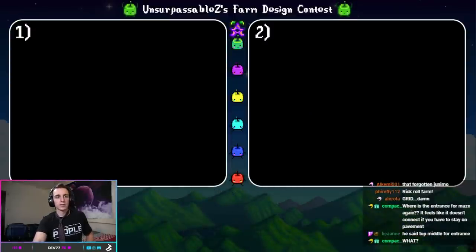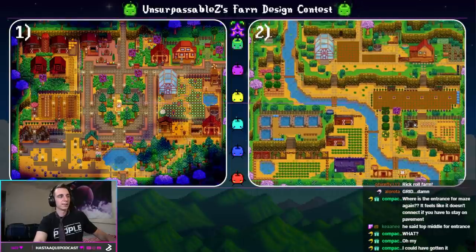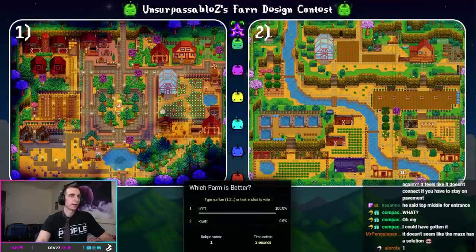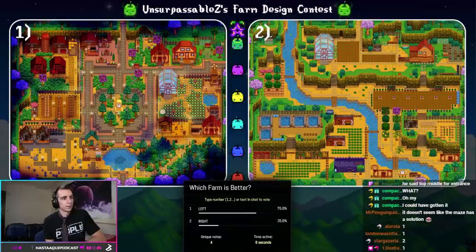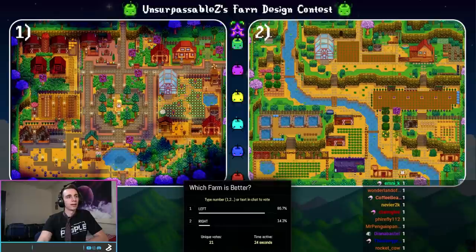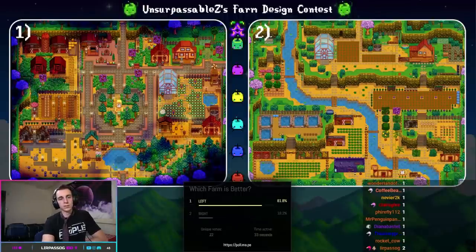We have lost all sense of what the bracket is, so we're just going to be pinning random people against each other. First up: Silent Night — an absolute banger of a farm — versus everyone's OG favorite, Hilltop Haven. Silent Night is like — you can't beat that ambiance of the nighttime screenshot with all those lanterns. We're calling it right there: 18 votes to four. Silent Night is walking away with the W. Alchemy was the one who made Hilltop Haven — Alchemy, thank you for submitting.